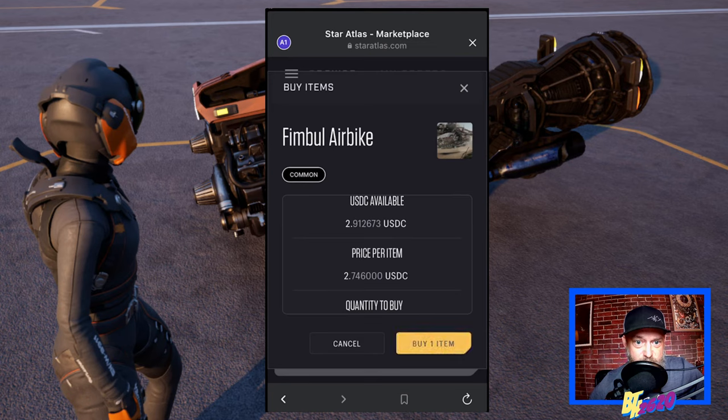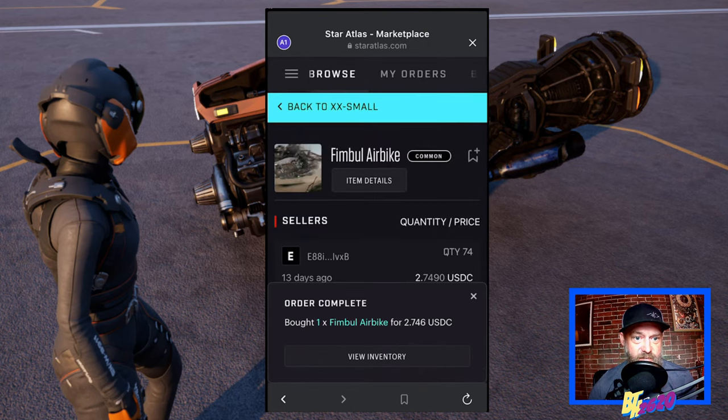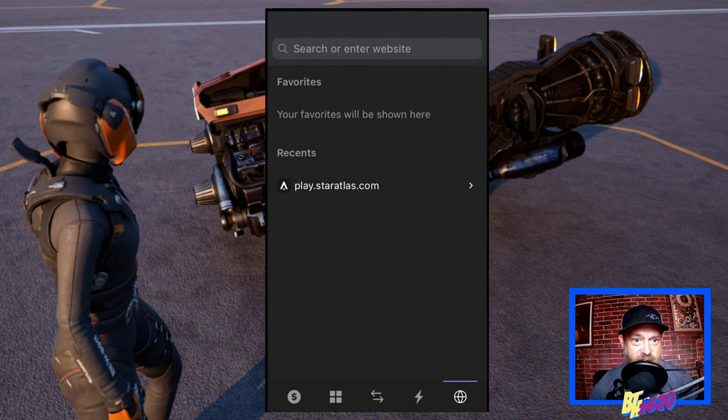Let's hit 'Buy One Item' and see what happens. We need to hit 'Approve' if we're happy with everything on screen. The network fee is $0.0001 in Solana — that's the small amount of SOL I mentioned you always need in your wallet to process fees when playing Star Atlas. Once we hit 'Approve,' we should be able to purchase our Fimble Air Bike. Order complete — we bought one Fimble Air Bike for two dollars and roughly seventy-five cents from that seller. Now we can close out.